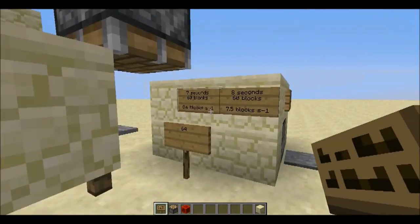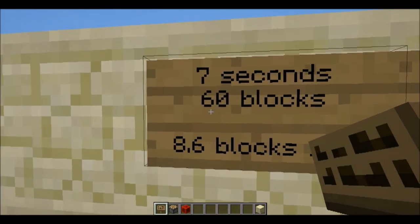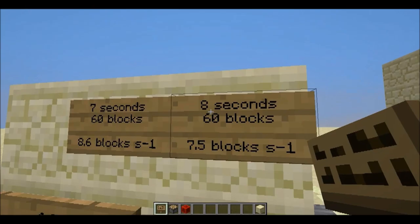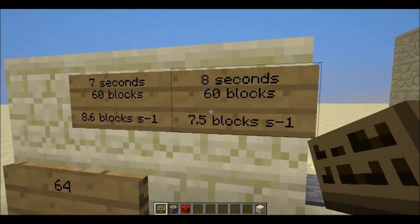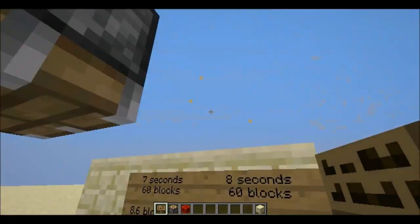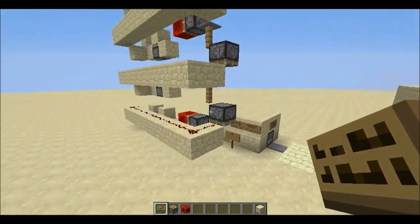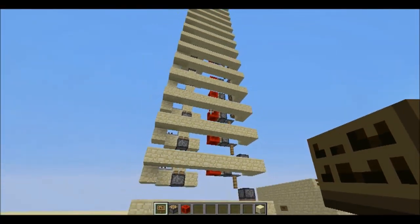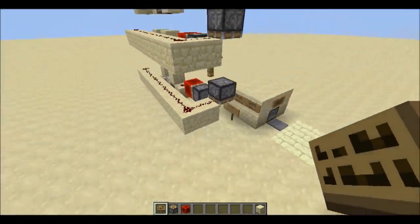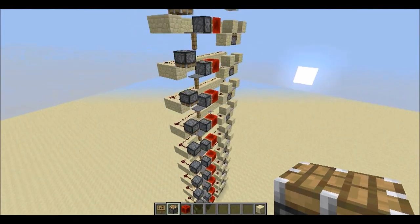So I now have the results. With the elevator we have 7 seconds per 60 blocks, which is 8.6 blocks per second. With flying we have 8 seconds per 60 blocks, which is 7.5 blocks per second. So flying is actually slower than this elevator, which proves that this elevator is quite fast.